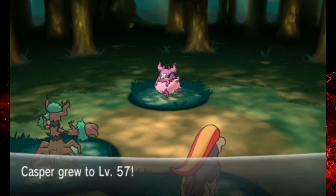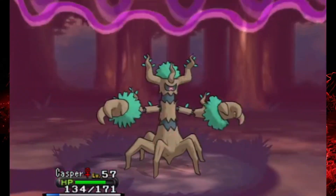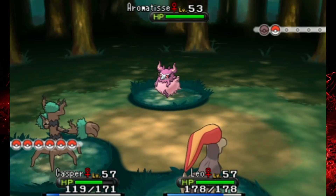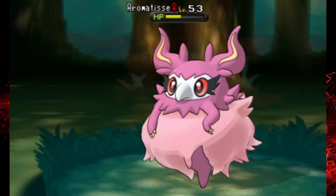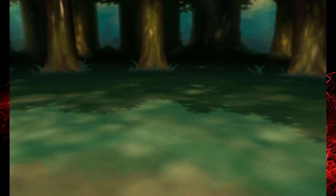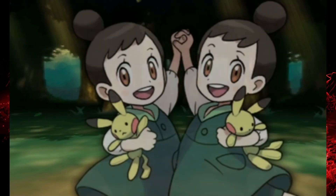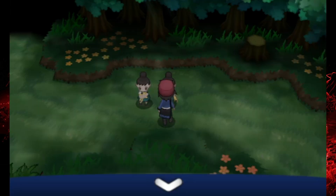Casper's finally getting caught up with the team — he was kind of the lowest level for a while, good to see. At least we don't have any more stuff with Team Flare; we sort of dealt with all that recently, so we don't have to worry about them anymore. I don't remember if you even see Lysandre again — didn't he die? He was still in the laboratory when the thing went off. I don't know, they wouldn't actually kill off someone in a Pokemon game.